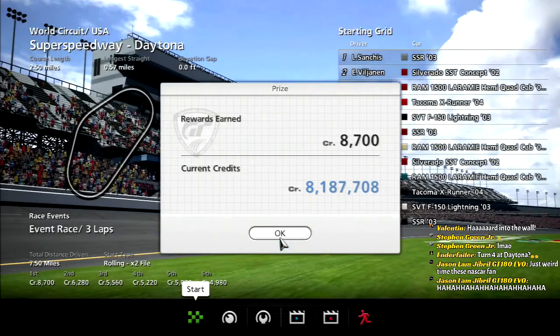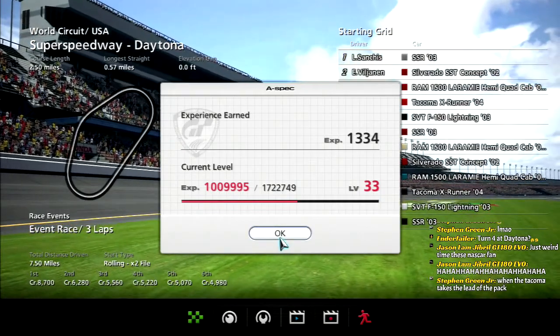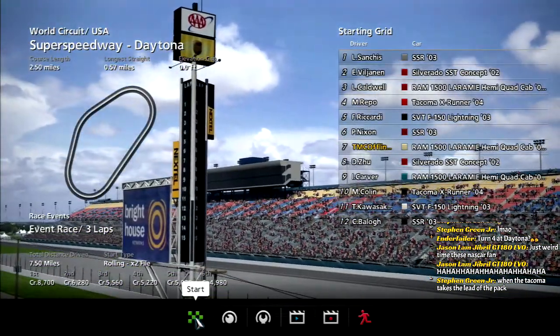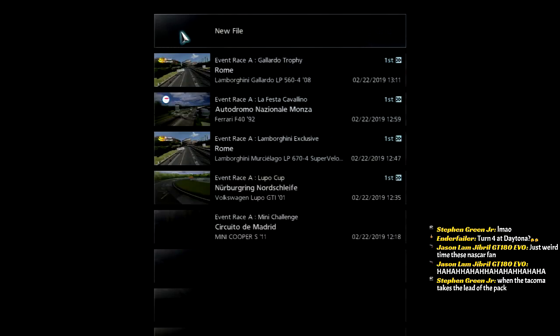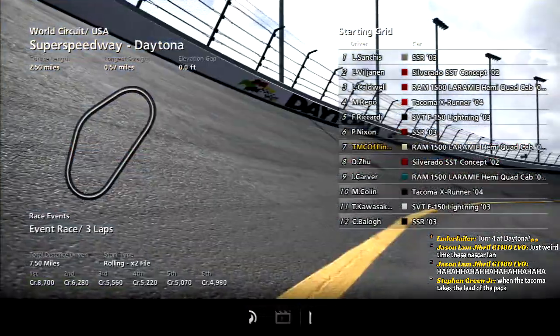That was fucking great! I saw that Tacoma flying down — I knew coming out of turn four, making that move, we had to go for it there. Holy shit. That has to be a thumbnail — that big-ass wreck — that's the ultimate clickbait thumbnail.